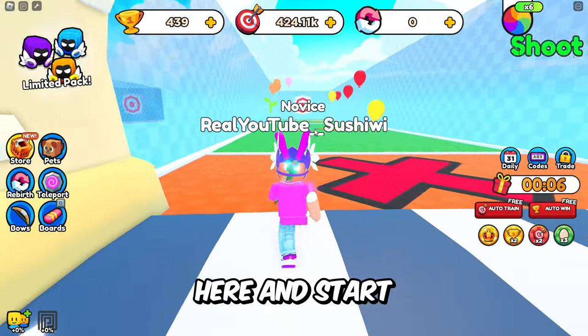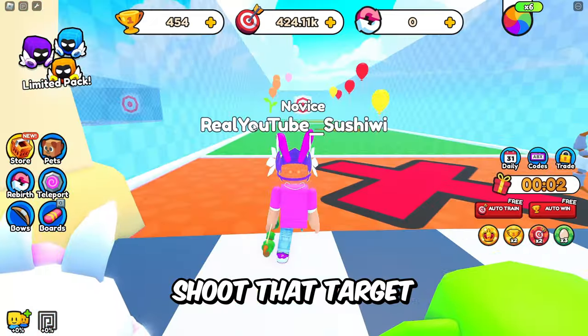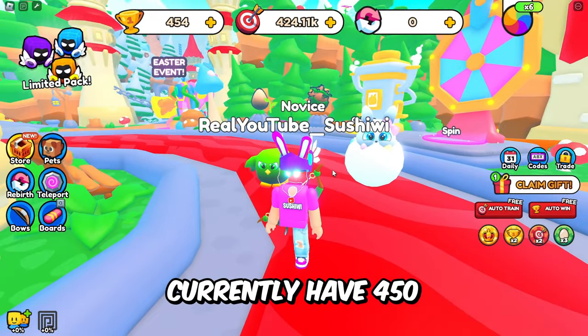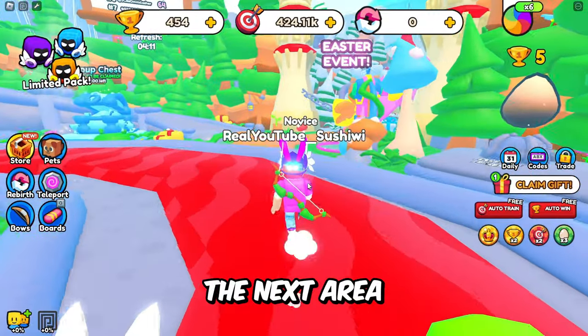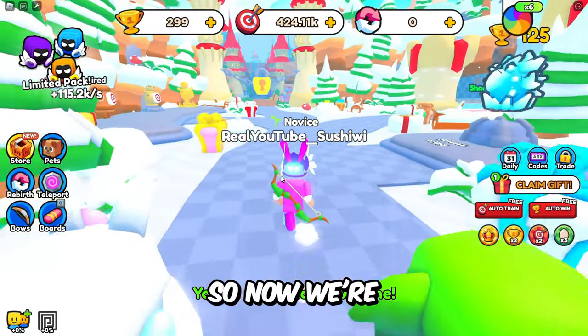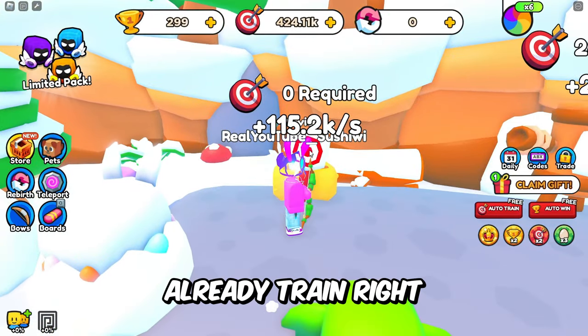Now if we come over here and start shooting we have to shoot this target and as we shoot it we get ourselves some wins. I currently have 450 so I think that means we can head into the next area. Yeah we only need 155, so now we're already into the next area and I think we can already train right here.